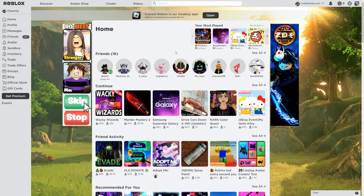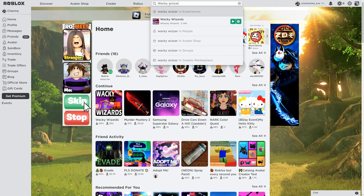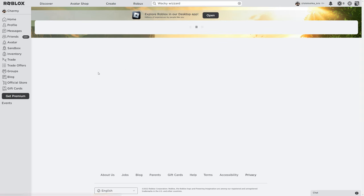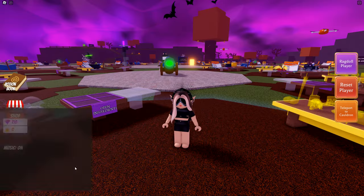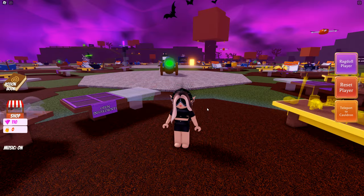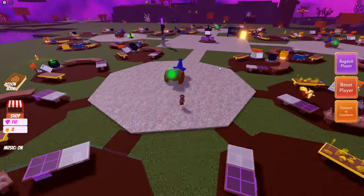Hello everyone, guys and welcome to my channel. To get this one, you should go into Wacky Wizards — I think you know this game. Click Play, and after you join you need to go from your cauldron to the middle of the map.